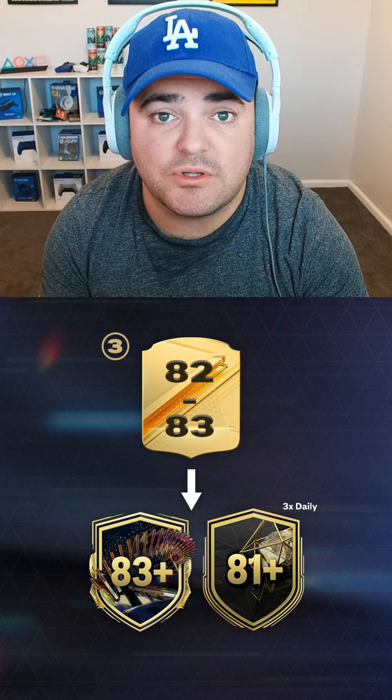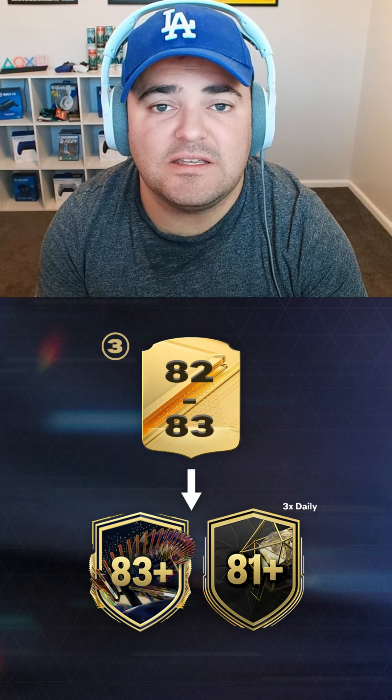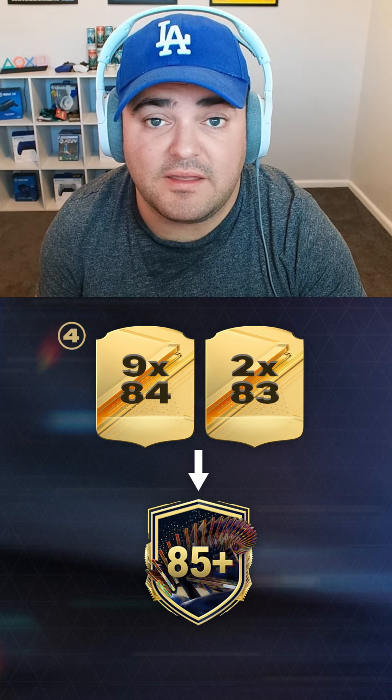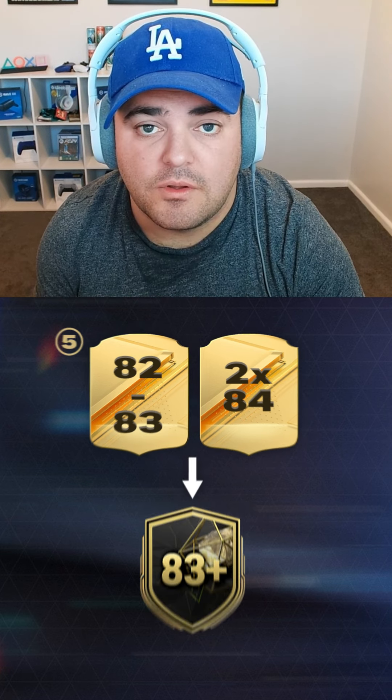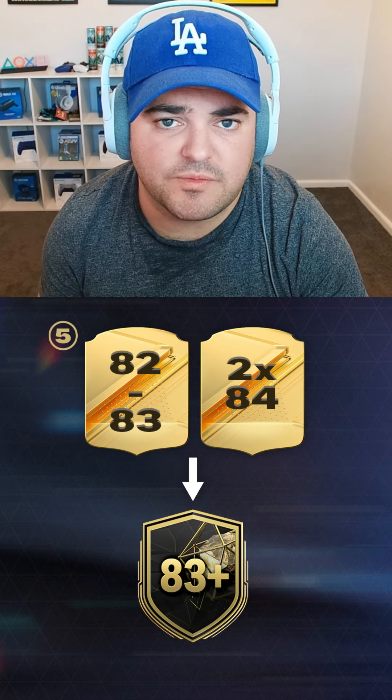You'll then also be able to do the 83 times 10 and the 83 plus team of the week. You can use your 84s and your 83s to complete the 85 plus player pick. You'll be able to use one of the bronze cards to do your daily login, and you'll also get some objective rewards from that as well.